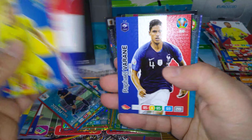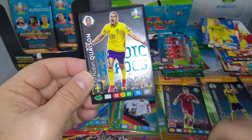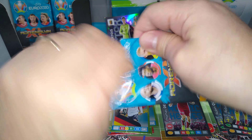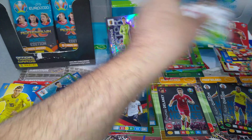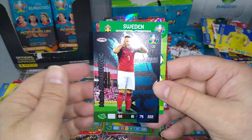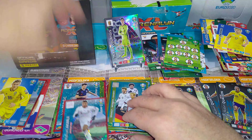Base cards. Hungary team. North Macedonia team. And we pulled another Kwaeson — unfortunately, that's another double, not needed. That's for the Nordic Heroes. Magic moment Poland. Silver Bergwin. Bergwin. Arnautovic. Sweden team. And Akanji defensive rock Switzerland.